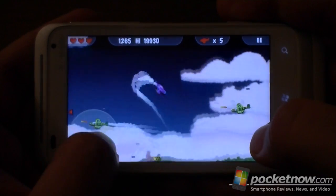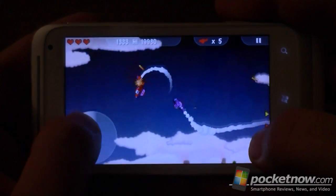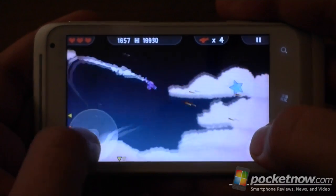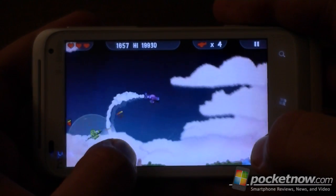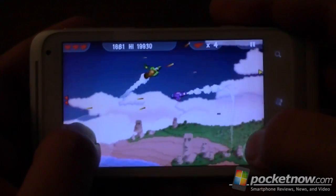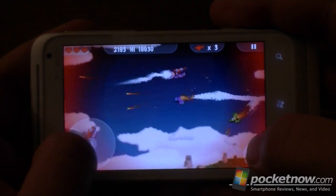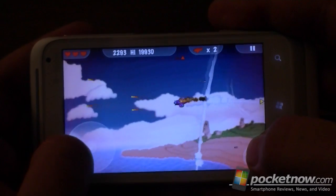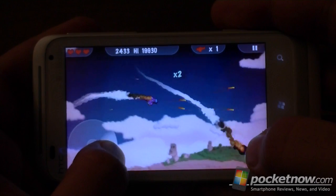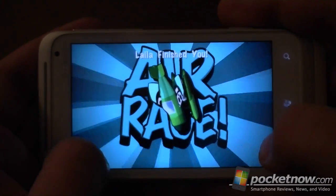One thing you've got to watch out for is when it's got big messages on screen about a new level, you're still flying, so you might crash even when it's in between levels. And if there are little level power-ups there — I didn't get that one. Sometimes a heart will be flying around and you can get another life. And I'm going to crash soon, I think. There we go.